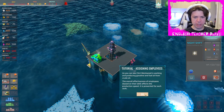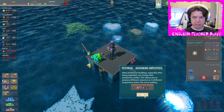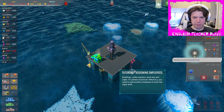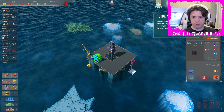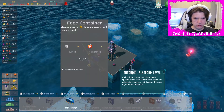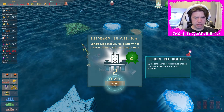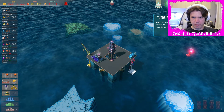Clint Westwood. Nice. As you can see, Clint Westwood is working and producing gasoline and fuel from the crude oil. Most production buildings, especially after being upgraded, can change their production modes. Buildings unlike your work day and night to achieve maximum output — you should add another employee to the night shift. You can increase the level of your oil platform. So we're gonna build a food container. Food ingredients and meals are stored in the same container.